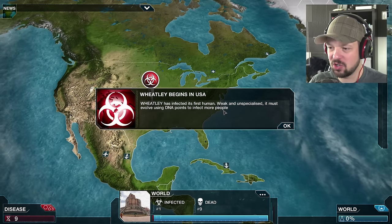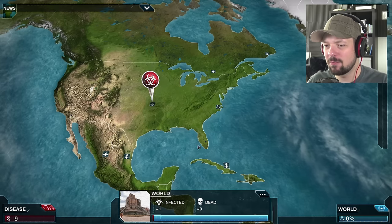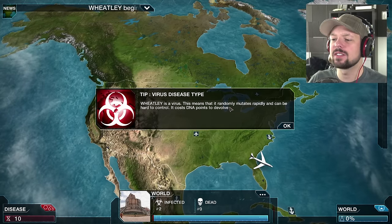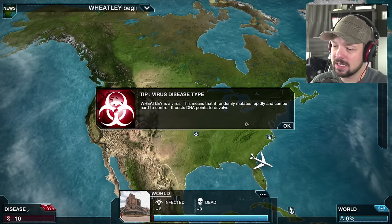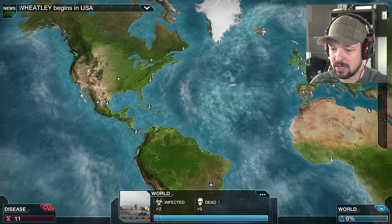Wheatley begins in the USA. Wheatley has infected its first human — I'm patient zero. Weak and unspecialized, it must evolve using DNA points to infect more people. Let's do this. Wheatley is a virus — this means it randomly mutates rapidly and can be hard to control. It costs DNA points to devolve.